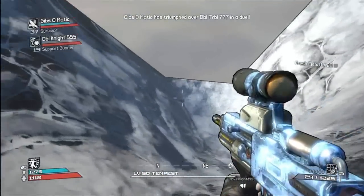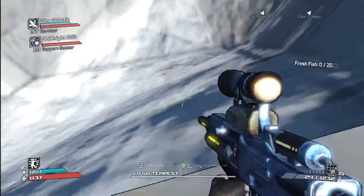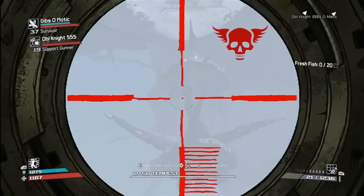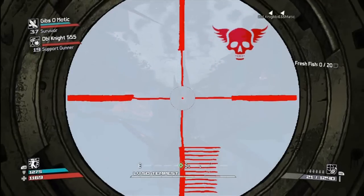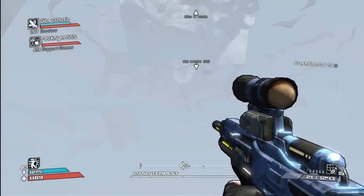But going underneath the map gives you a different view — and this view is a little bit better. You actually get to see that the Destroyer is split up into two: there's the middle, and then there's the bottom. It's actually a two-part kind of monster, and it looks really, really neat. So thanks guys for watching, definitely check this glitch out — it's really fun to do. See you guys later.